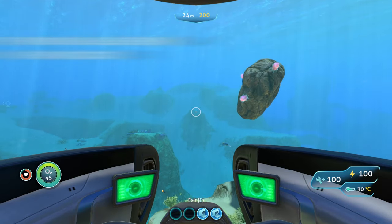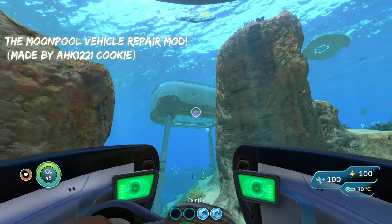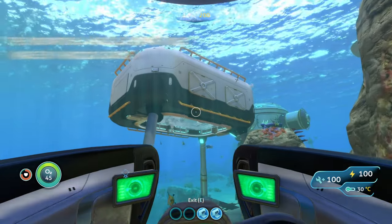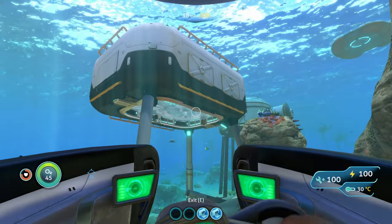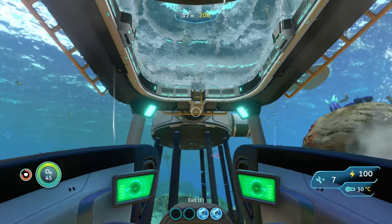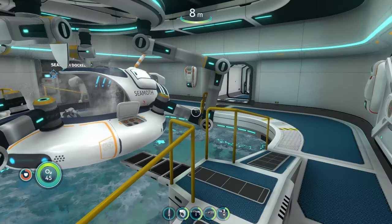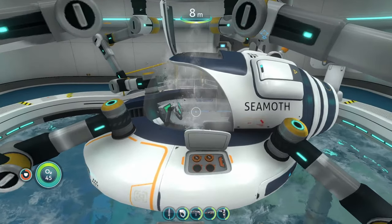The next mod is the Moon Pool Vehicle Repair mod. You don't have to build any modules inside your moon pool to get this to activate. As soon as you have the mod installed, every time you dock a damaged vehicle in your moon pool, it'll automatically repair it. We're just going to park this in here, and as soon as I get out, it's automatically going to start repairing my Seamoth — I don't even have to do anything.